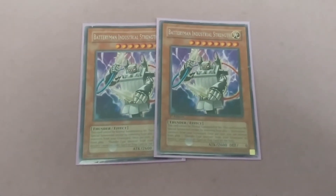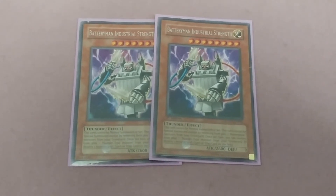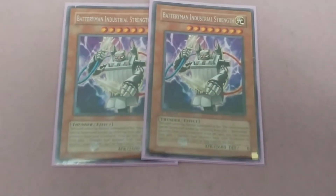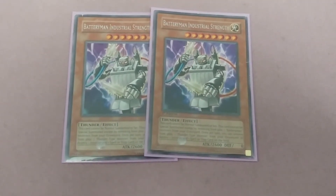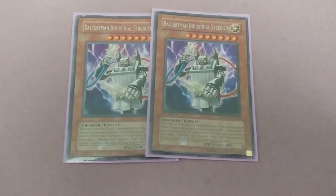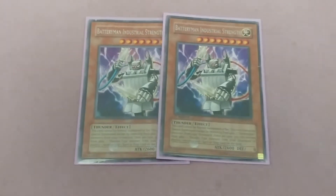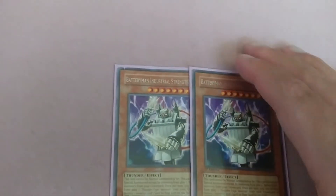Two Battery Man Industrial Strength. This card cannot be normal summoned or set, and can only be special summoned by removing from play two Battery Man monsters from your graveyard. Once per turn, you can remove from play one Thunder-type monster from your graveyard to destroy one monster and one spell or trap card on the field — a plus two, destroying a monster and popping a backrow.